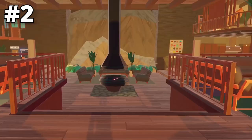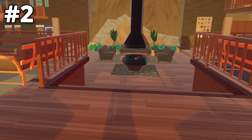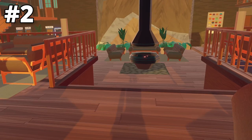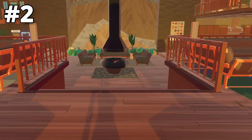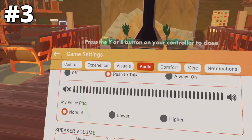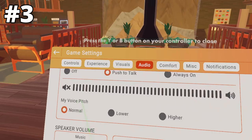The next setting is for people with microphones who don't want to always have their mic on — you can go to Push to Talk. On VR, you can hold down on the right stick and that will enable your microphone, and you can just disable it any time you let go of the stick. You can hear a beeping noise when you hold down the stick, which means your mic is enabled, and you can just let go to disable it.